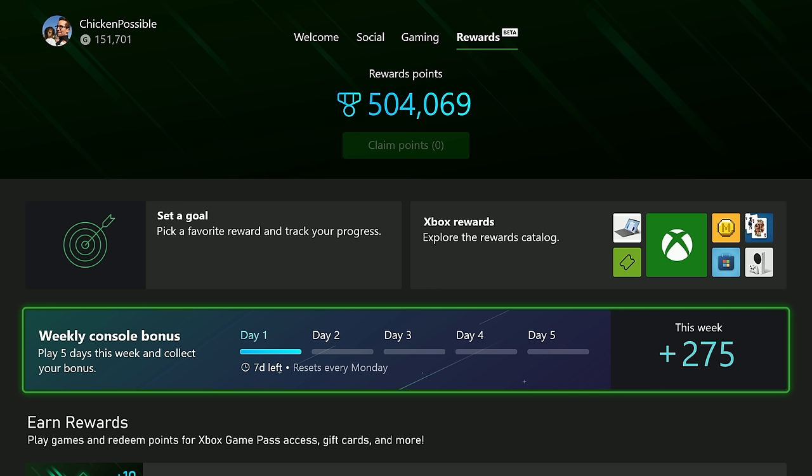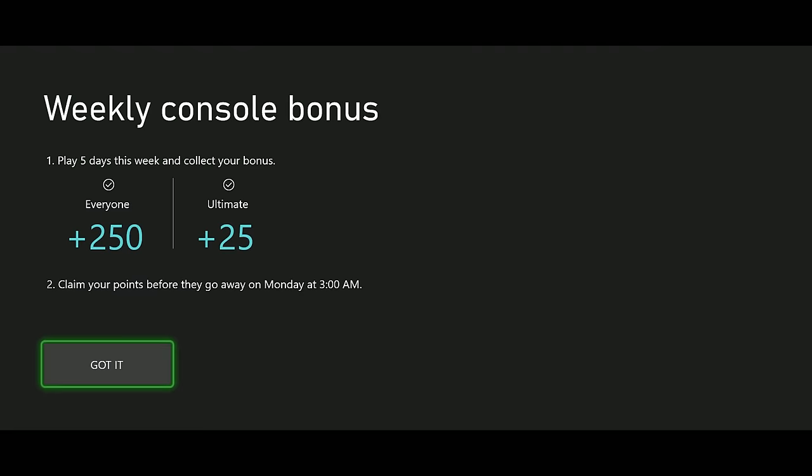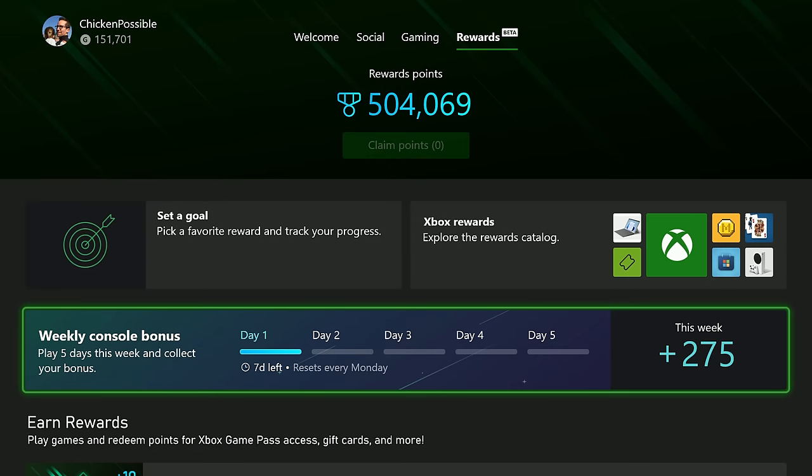If you take a look here, you'll see the weekly console bonus. It's a five-day streak that resets every Monday, so you have to play five out of the seven days to earn this. You'll earn 250 Rewards points for completing it, and then if you're a Game Pass Ultimate subscriber, you'll get an additional 25 points — so 275 points for the week. We don't know if there will be any changes in subsequent weeks, or if you'll earn more points week over week. For the time being, it looks like it's going to be a straight 275 points each week, resetting every Monday.